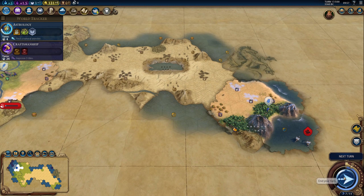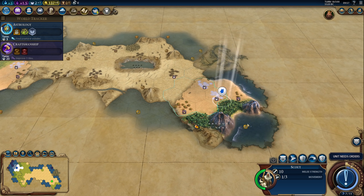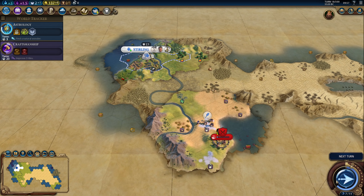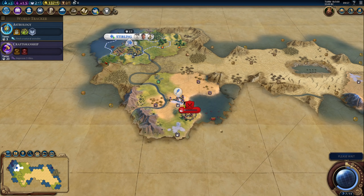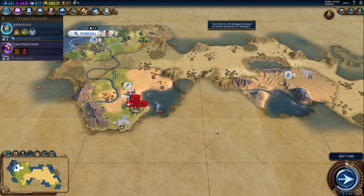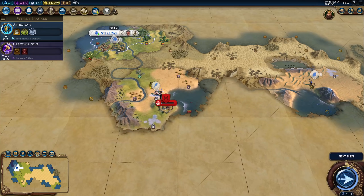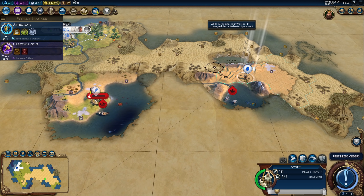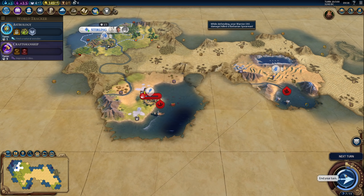Grab that goodie hut — plus 40 gold. Looks like that's the end of our island here. We can move back in now and kill this barbarian. With all this desert to the east, we want to settle a city here because I don't have a lot of options for city settlement. This is definitely one of them. I think finding another landmass will be our top priority — this is not enough space.